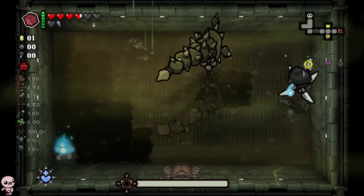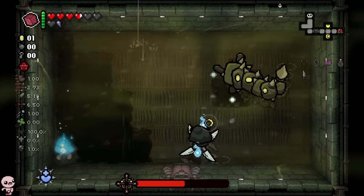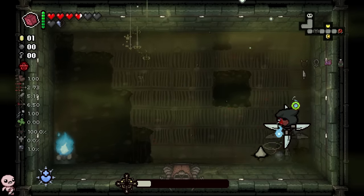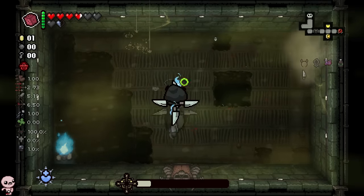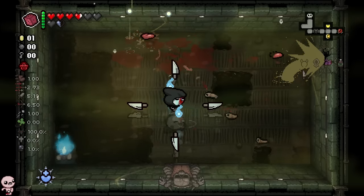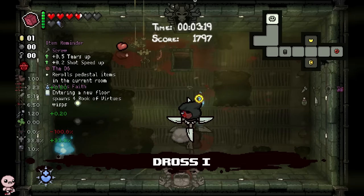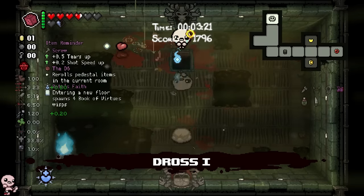Looking at this list of items, I see items like Godhead and Trisagion. I don't see that many Devil Room items — I especially don't see Brimstone. Brimstone already has a synergy and it's pretty cool, to be fair. So I'll use this as a bit of an excuse to probably go angels today.